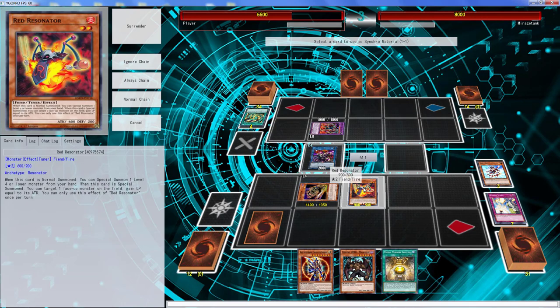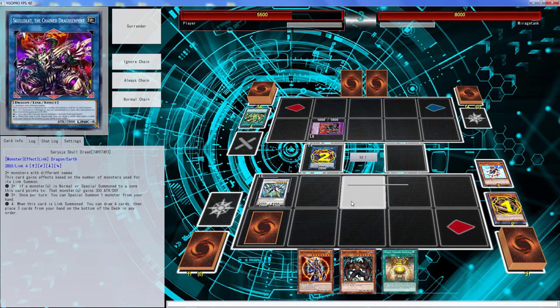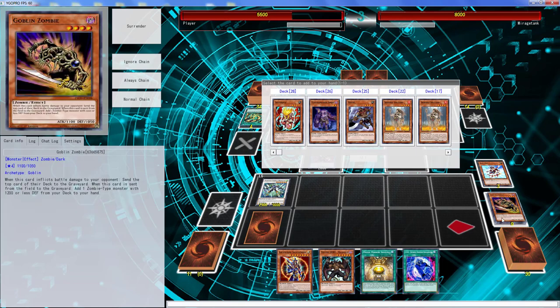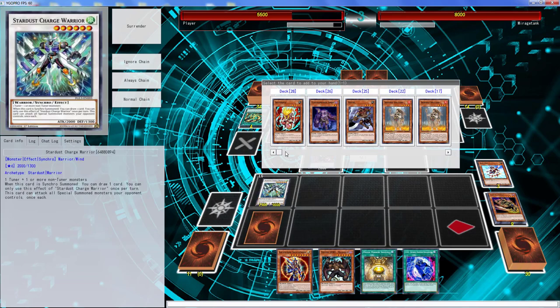We can go right into this guy right there. We also have a 3300 BLS — that is crazy, that is ridiculous. We have drawn a DDR! Wow, that is pretty good. Actually it's a 3600 BLS because we can equip it with Divine Phoenix Blade and we can just do a lot of damage.